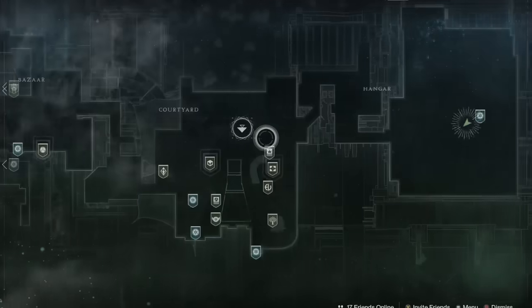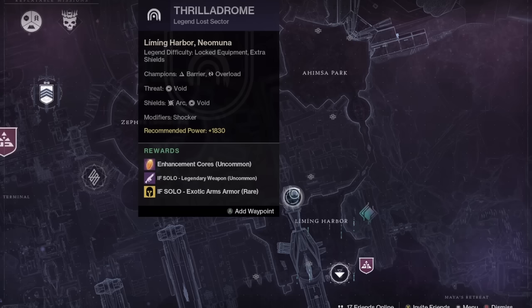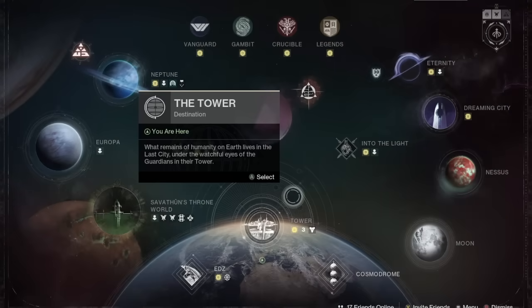Over on the directory, the daily Legendary Lost Sector is the Thrilladrome over on Neptune with exotic arms available. If you've been storing exotic ingrams in your postmaster using the exotic postmaster glitch — which works by filling your inventory with ingrams so the Lost Sector reward goes to your postmaster — you can take those out today and they'll decrypt into exotic arms. You can farm on any day and pull from the postmaster on a different day to get that day's loot slot.